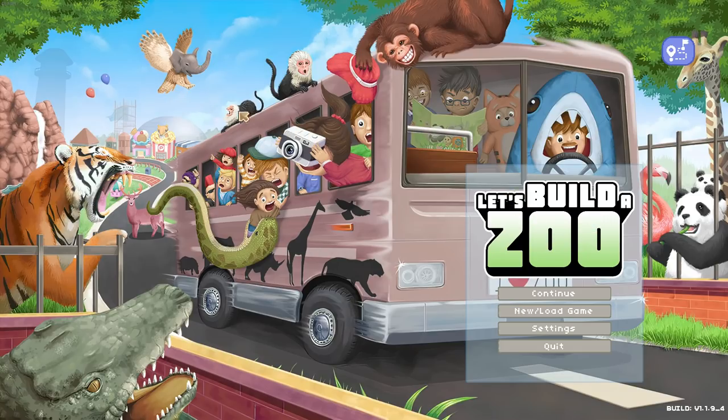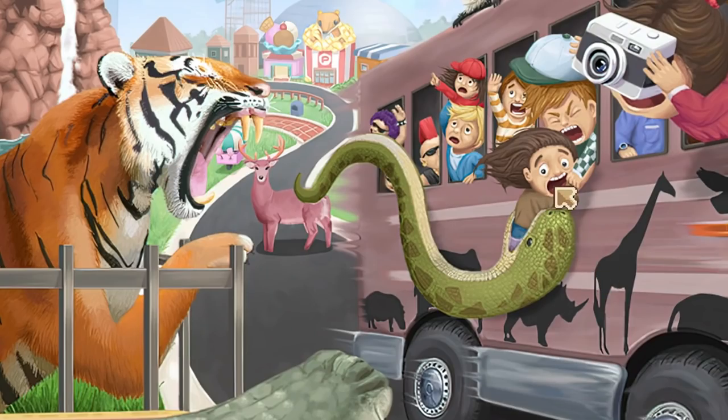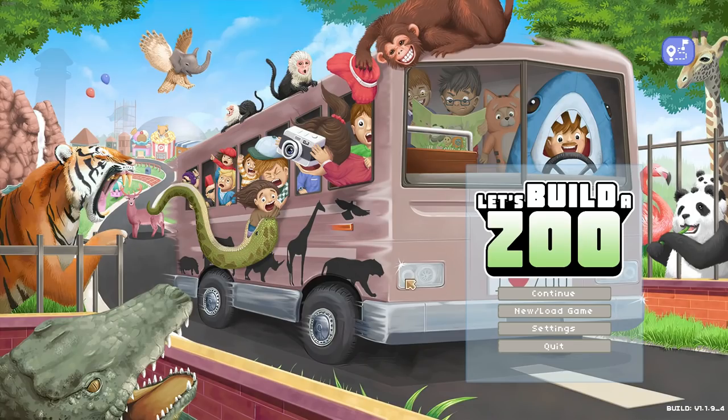The name tells me it's a game about zoo management. However, the pictures here tell me it's a game about breeding elephants with hawks and teaching tigers to shoot snakes out of their mouths at children. So, your guess is as good as mine, but let's jump in and see what this is about.